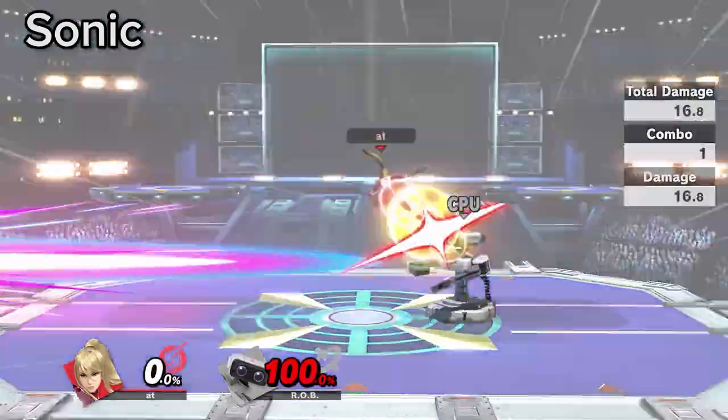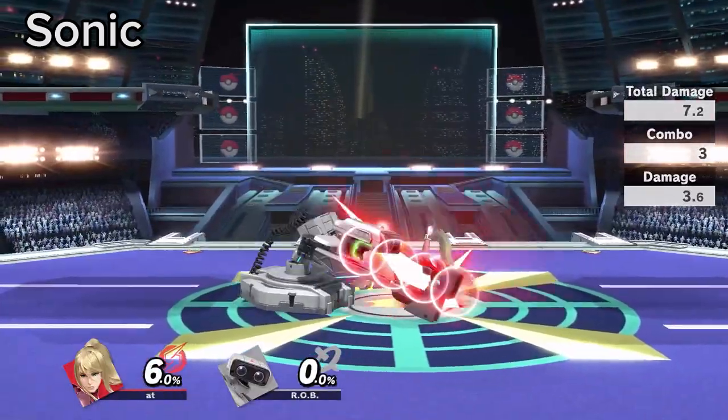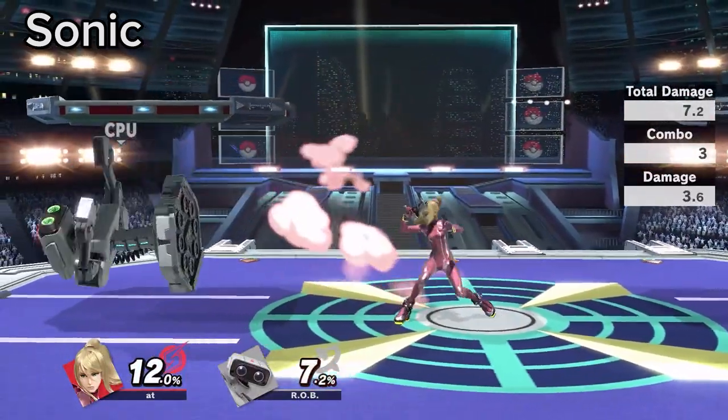You can flipkick Rob's laser on reaction. For a bonus tip, at low percents you can mash jab out of Rob's down tilt spam.